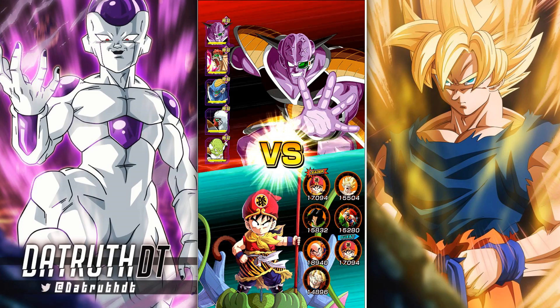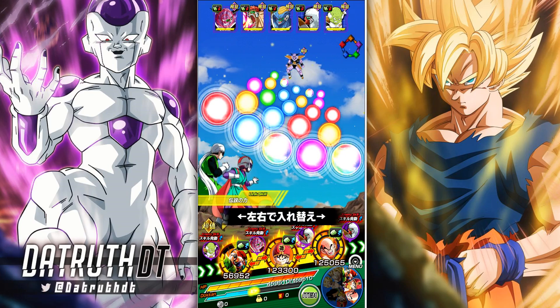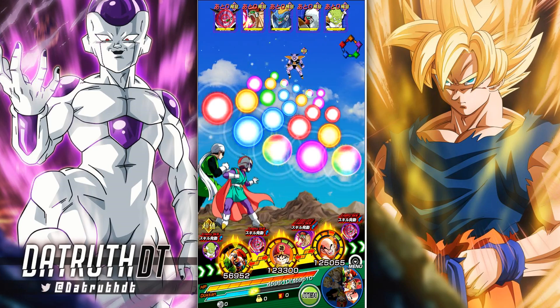We're going up against five enemies, so Krillin has five separate chances to stun. I believe he has a 30% chance to stun. 100k defense right here.